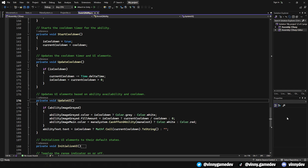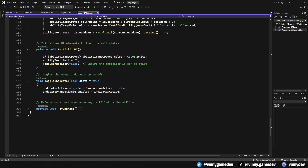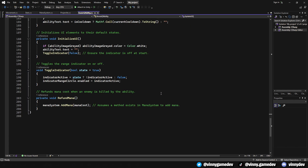UpdateCooldownUI decreases the cooldown timer each frame if the ability is on cooldown, and adjusts the UI elements based on the ability's availability. In InitializeUI, it sets the initial state of the UI elements, ensuring they display correctly when the game starts. For the toggle indicator, it controls the visibility of the range indicator, allowing the player to visually check if the target is within casting range. The RefundMana void gives back the mana cost to the player's mana pool if the projectile successfully kills an enemy.